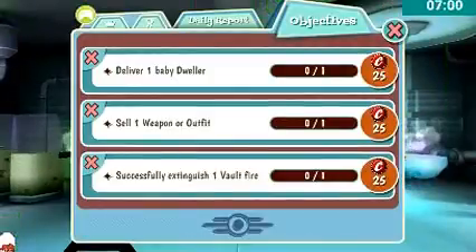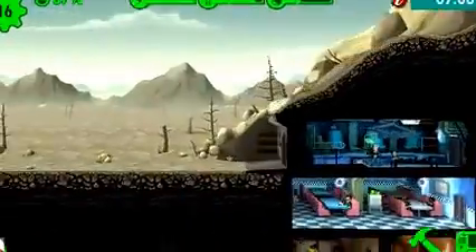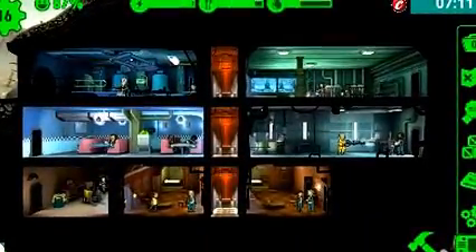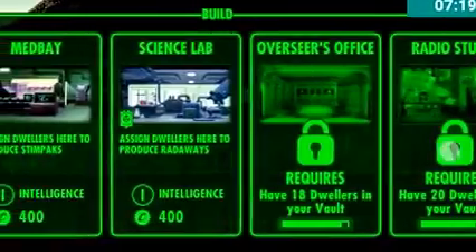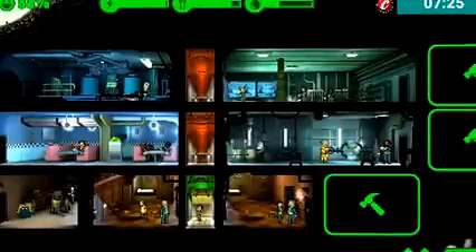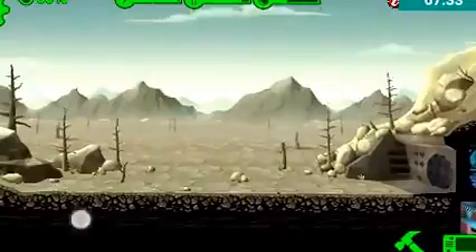I'm looking below the number — okay, we have 400, which means I am going to build something. Not a science lab — that's the med bay. Build right there. This guy — guy with free intelligence, somewhere.